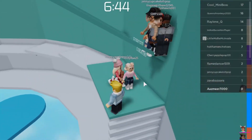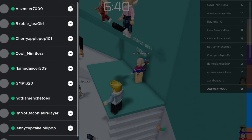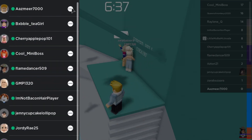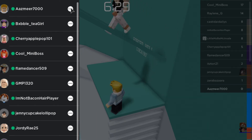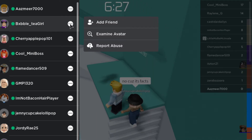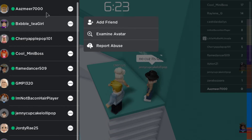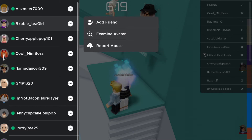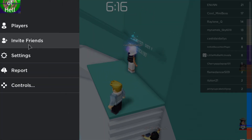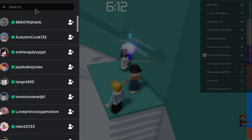Press Escape and then you can add friends by going into Players. Click on the player you want to add and it will say: Examine, Report, or Add Friend. If you want to invite a friend, click on Match.